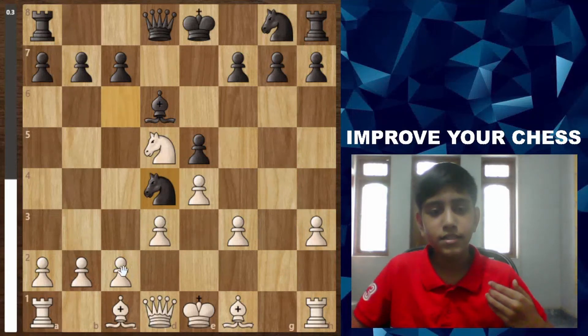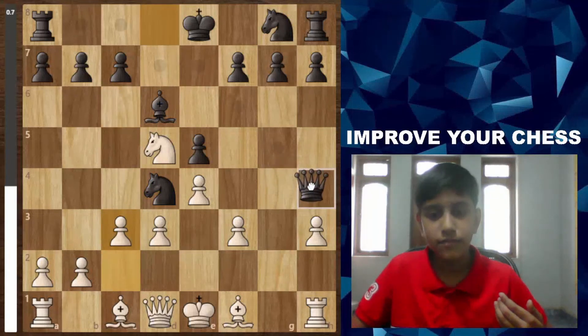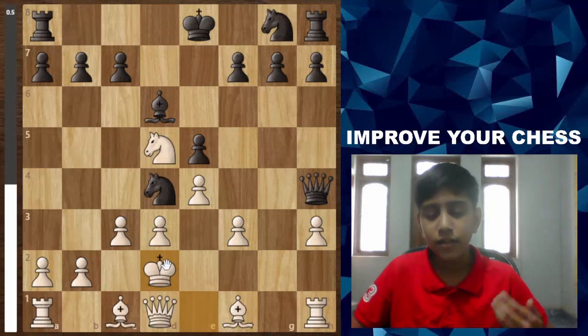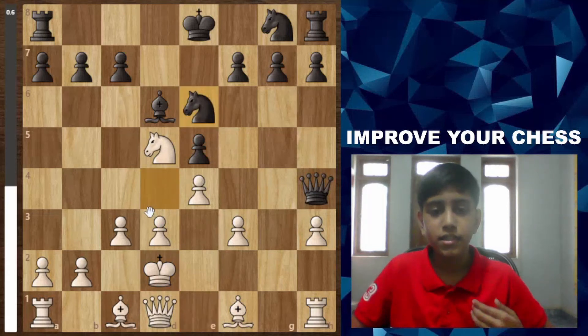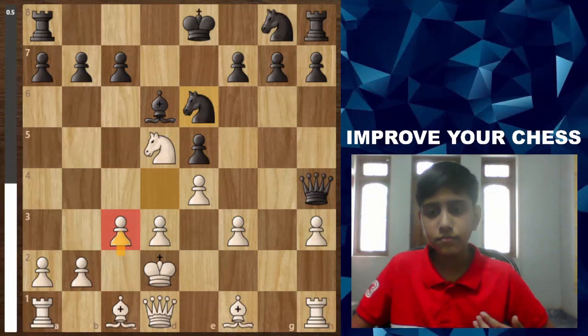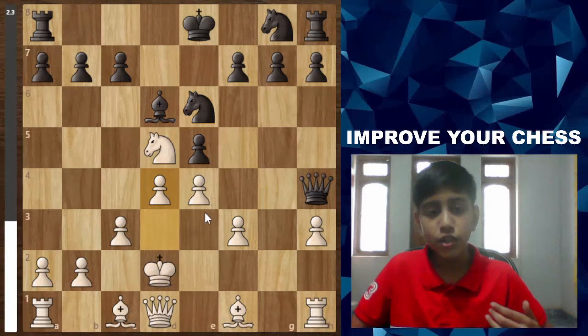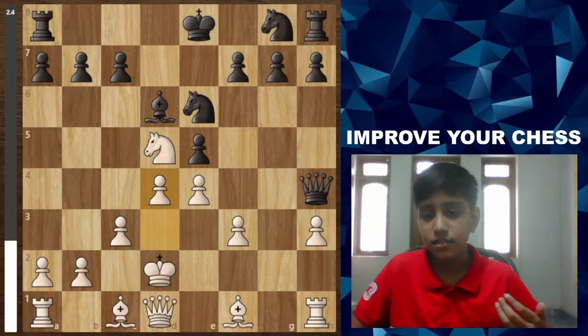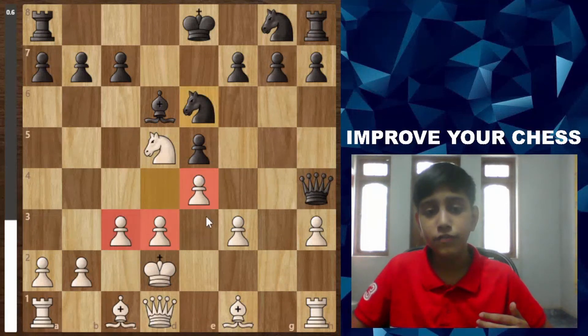White doesn't see the threat and plays c3. Now black brings the queen to h4. White has only one square — Kd2 — and has trouble castling but is still in the game. Black takes the knight back, which is good — white was attacking a piece and black has destroyed white's castle. White plays d4, which is not good: the king is in the center and opening the position gives black attacking chances. If the position were closed, white's king would be safer.